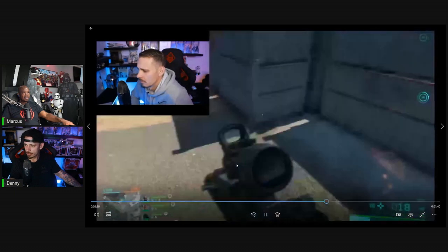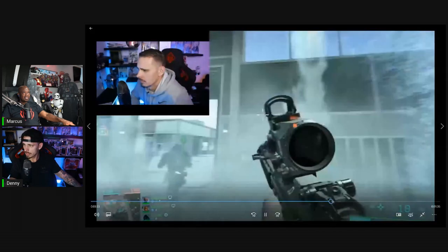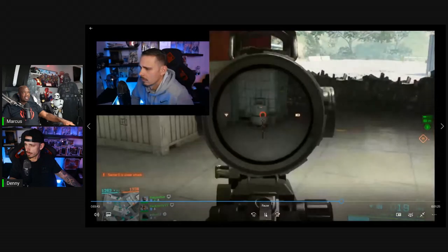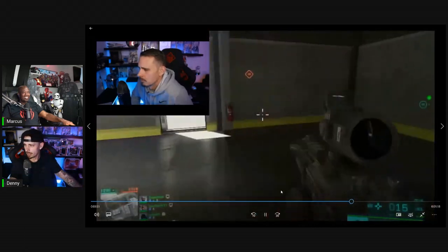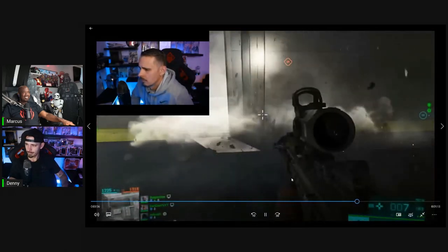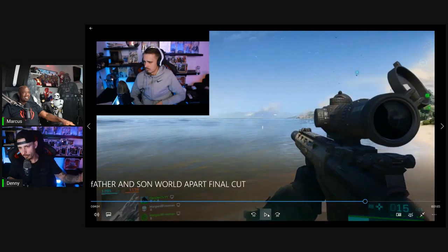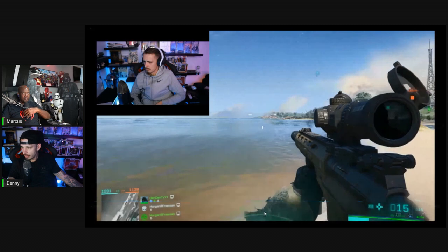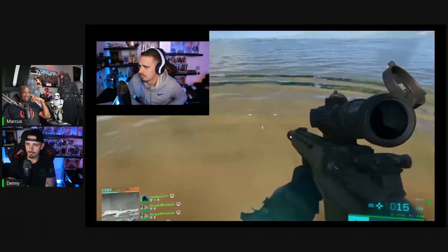More interactive environmental details are shown: coolant dripping from the ceiling causes your screen to start freezing up around the edges if you run through it. Danny also hunted down more propane tanks after finding the first one and actually killed someone with one. Fire extinguishers similarly explode but release white powder instead of flames. The water ripple effect when running through water is highlighted as one of the coolest details Danny noticed.